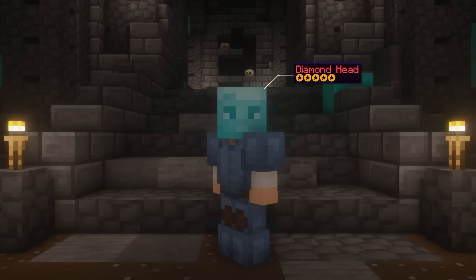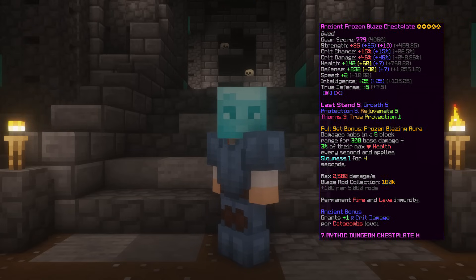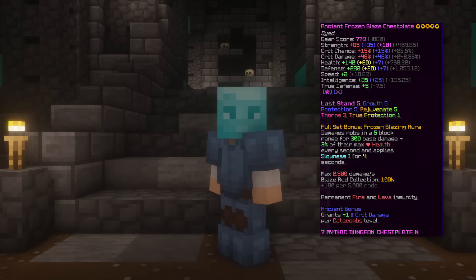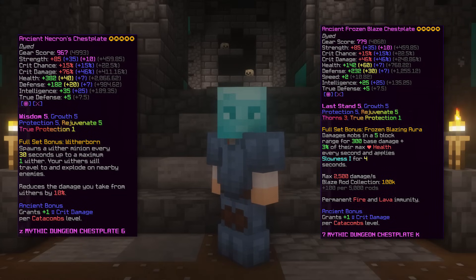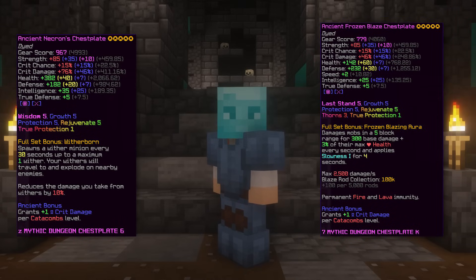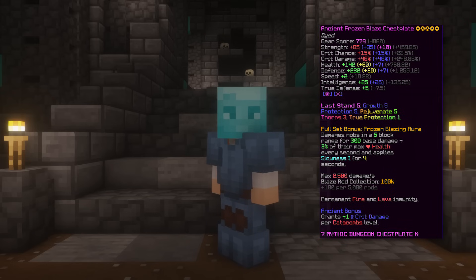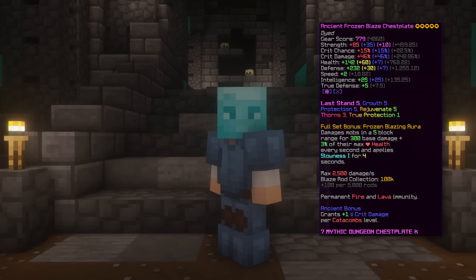The final armor set is Diamond Head with Frozen Blaze Armor. The famous debate of Necron vs Frozen Blaze is back. Overall, Frozen Blaze gives more effective HP and almost the same damage as Necron, but against mobs like withers, Necron's effective HP is better because of the damage reduction each piece gives. The reason people are currently using it more is because of a bug that allows pet stacking — that's against the rules and will get patched, so don't bother going for that.